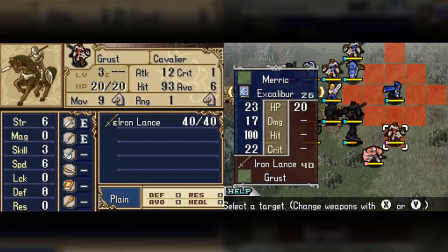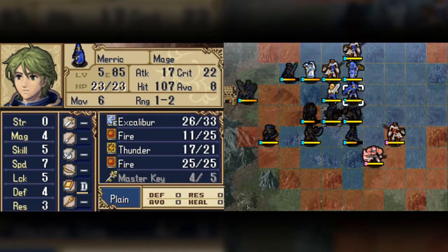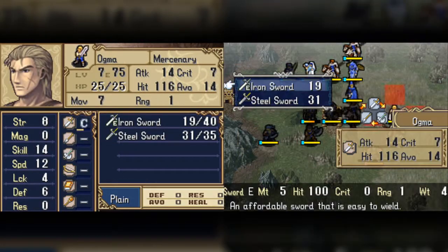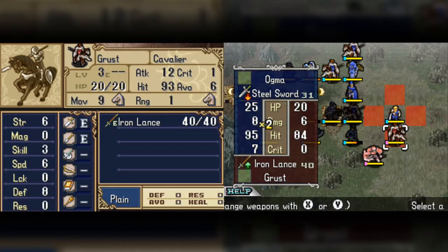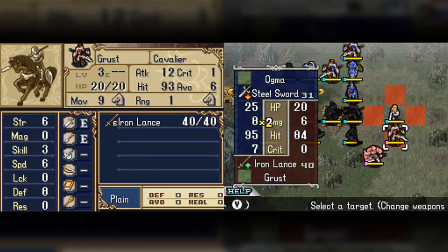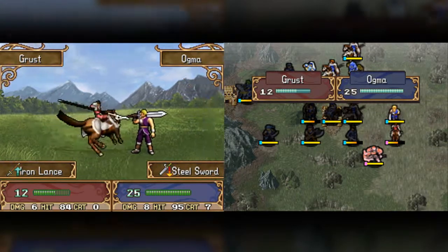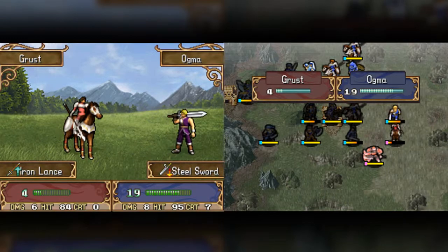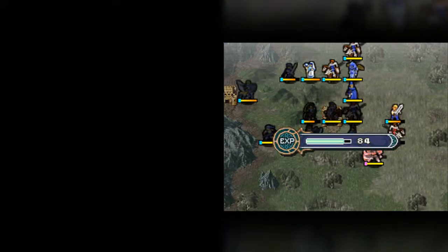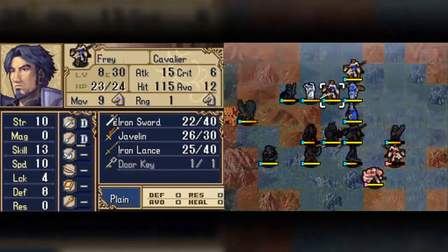Excalibur, man I love that — Excalibur! That's so overpowered. Six damage — why not. Ogma should actually be okay. He'll be attacked by the guy at the bottom but he should be fine.